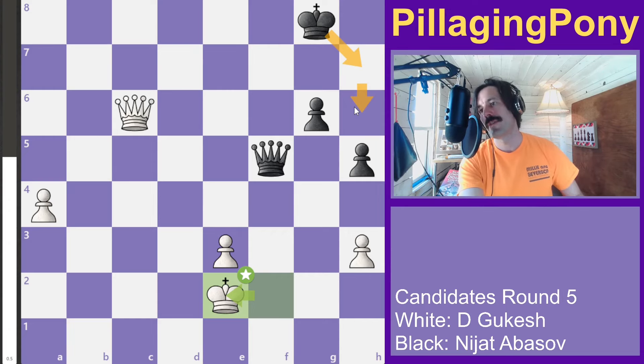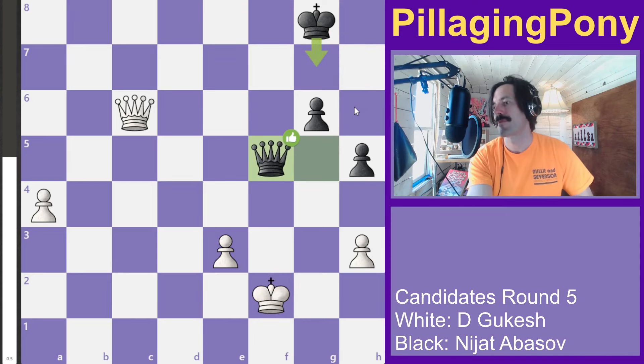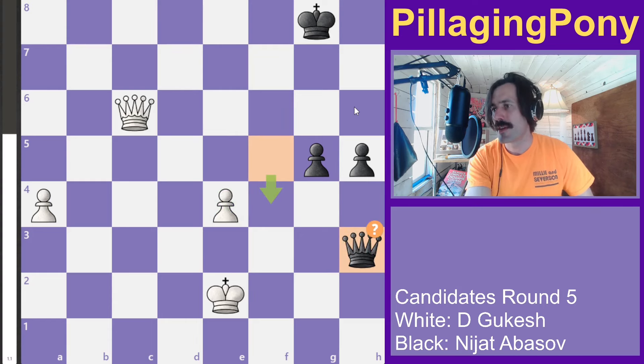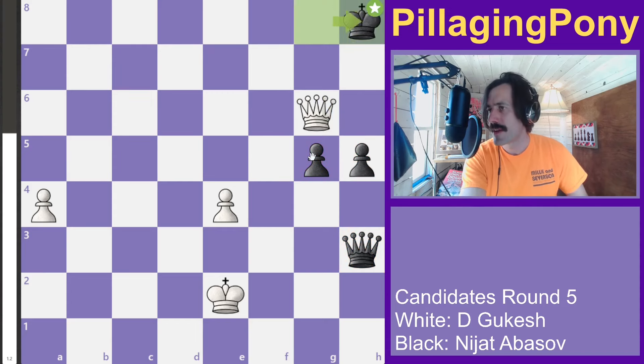If you're not getting checked all the time but your opponent is, you should be able to find a repetitive check and draw. Instead, black moves forward and this capture is again a mistake — we wanted to keep the two pawns together as a potential shield.